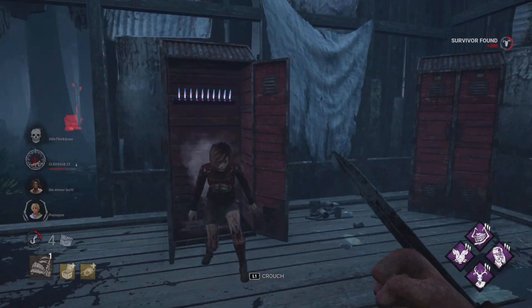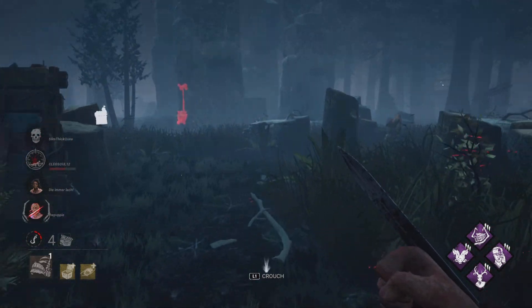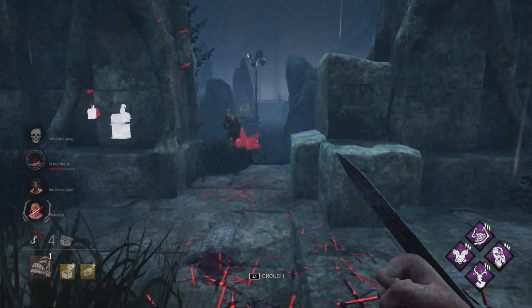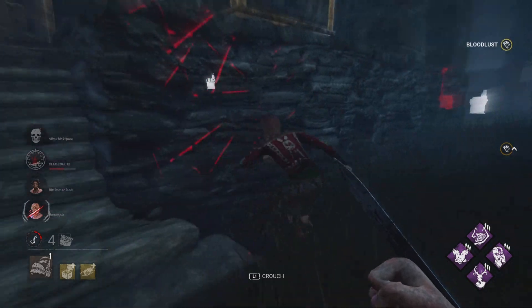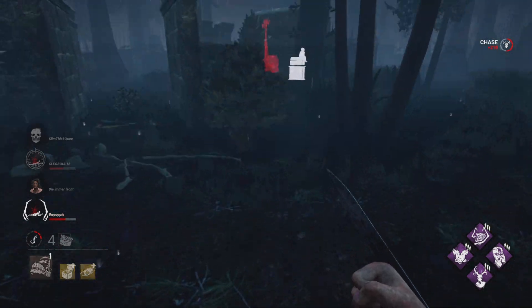I saw you, you better hop out. I didn't want to get the grab because I want to actually get the Knockout effect on her. No pallet here. That's the thing with Knockout Piggy — you can't really use her power, like the boar power. Ambush? Because Dead Hard — oh, what a Dead Hard — it doesn't apply the Knockout effect. Put you down.